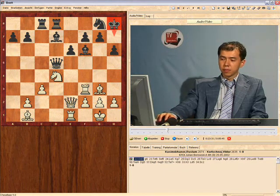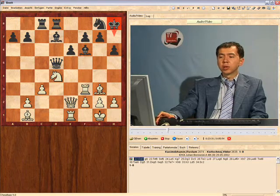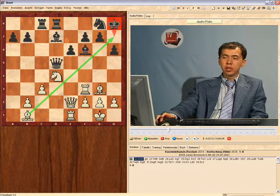White's bishop on b1 controls the square, and the king doesn't have any moves. In fact, white has serious threats — white can go Qd3, threatening Qh7 mate.